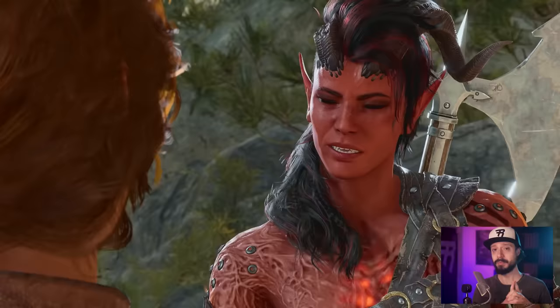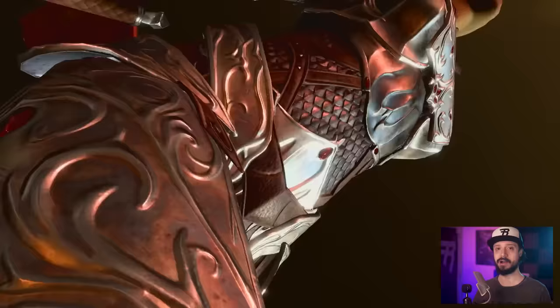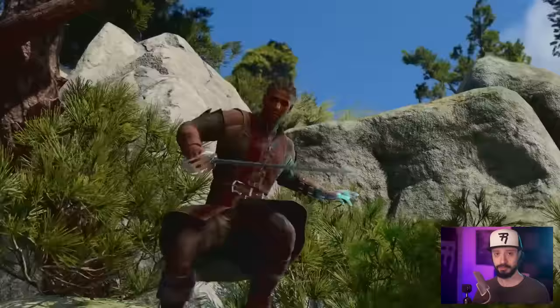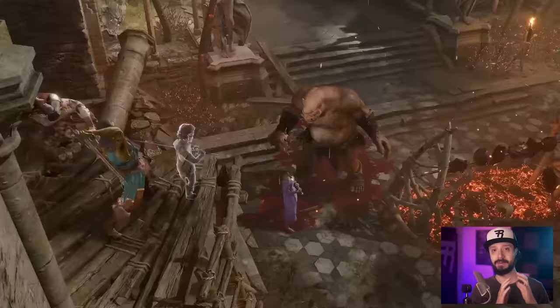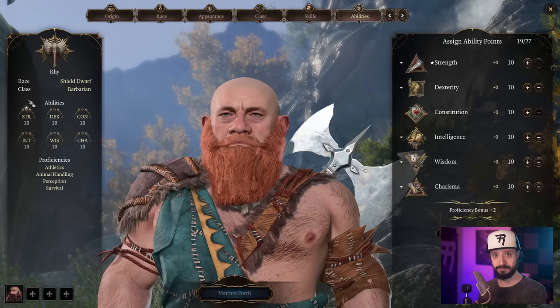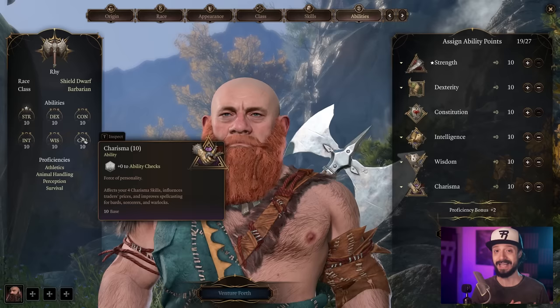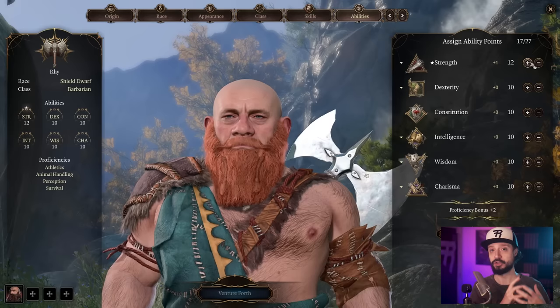Diving in with tip number one — and this will affect you right off the bat, starting with character creation — understand how your stats, your attributes work. You're talking about strength, dexterity, intelligence, etc. The numbers give you a modifier. A 12 in strength gives you a plus one. A 10 gives you a plus zero. An 8 would give you a negative one. These modifiers apply to relevant rolls, so a melee attack roll will be modified by your strength modifier.